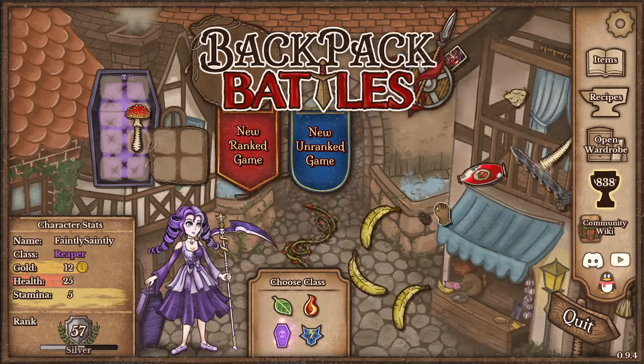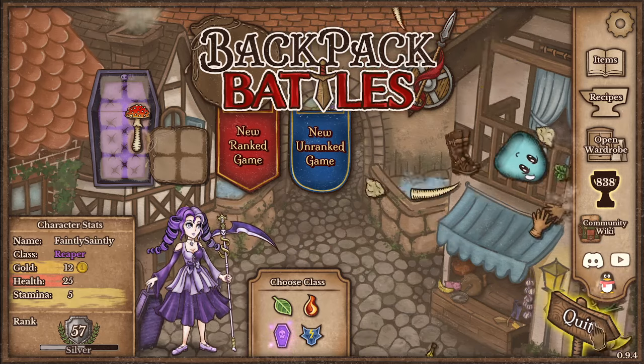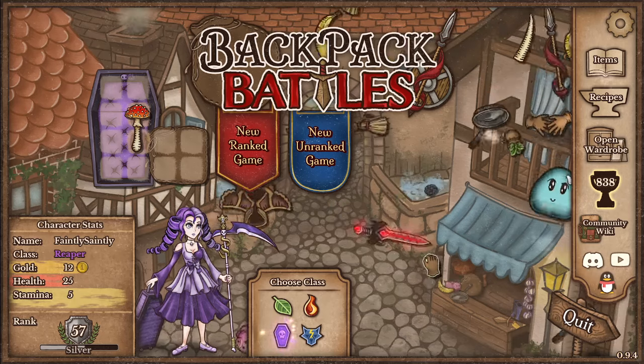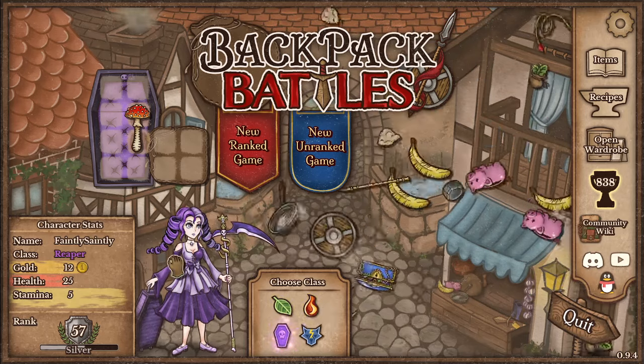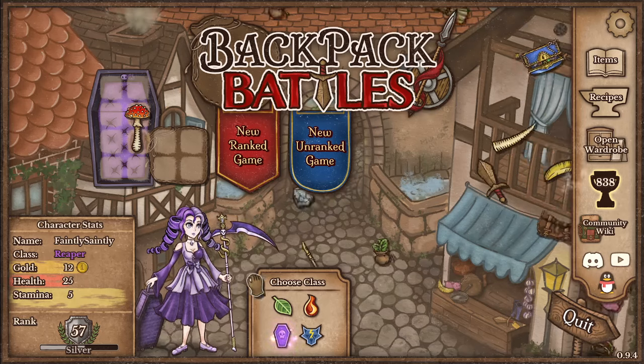G'day and welcome back, FaintlySaintly here and this is Backpack Battles. They've just released a new patch 0.9.4 which introduces a few changes - the menu is a little bit different, but there's also some new badges which means different classes can utilize different equipment from other classes, and some other balancing changes as well.